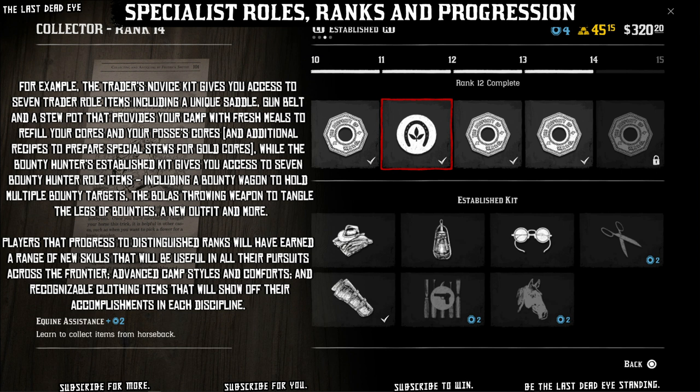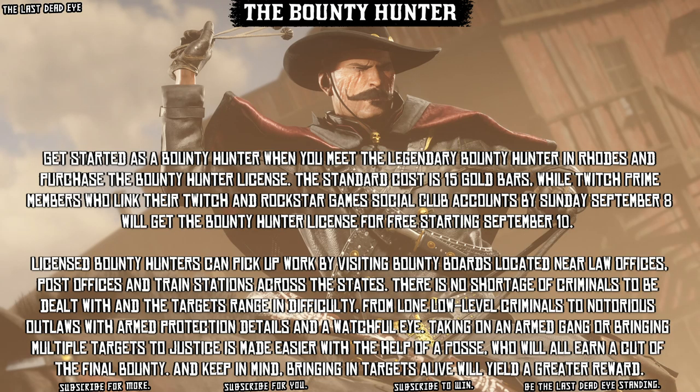The Bounty Hunter's Established kit gives you access to seven Bounty Hunter role items including a bounty wagon to hold multiple bounty targets, the Bolas throwing weapon to tangle the legs of bounties, a new outfit, and more. Players that progress to Distinguished ranks will have earned a range of new skills useful in all their pursuits across the frontier, advanced camp styles, and recognizable clothing items. Get started as a Bounty Hunter when you meet the Legendary Bounty Hunter in Rhodes and purchase the Bounty Hunter License. The standard cost is 15 gold bars, while Twitch Prime members who link their Twitch and Rockstar Games Social Club accounts by Sunday September 8th will get the Bounty Hunter License for free.